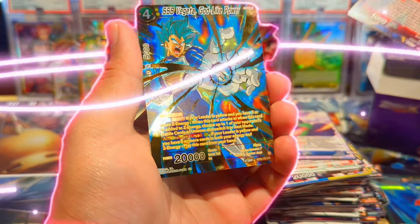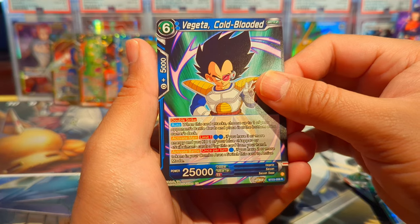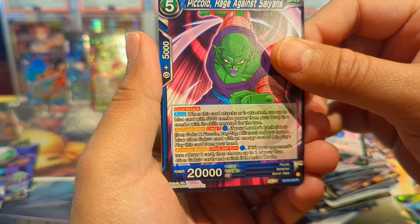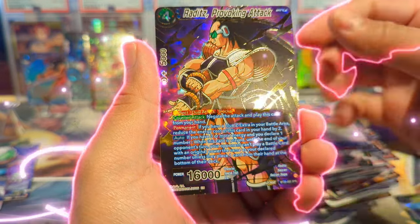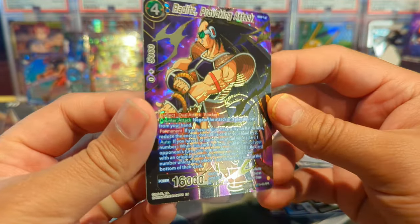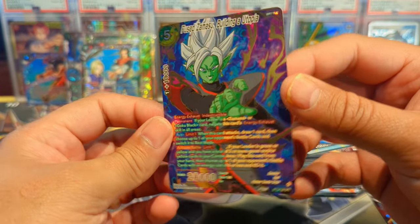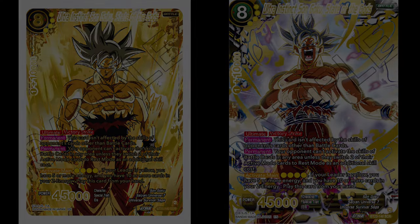Perfect Combination has been an amazing set with some amazing SPRs, but today we are looking for our God Rare or Secret Rare UI Goku. Can we pull these cards today? Find out on this opening of Mango Opens Cards.